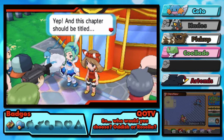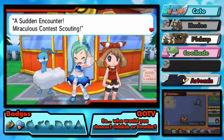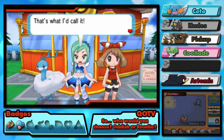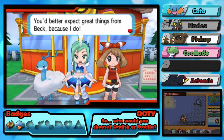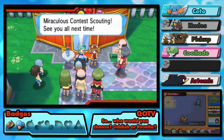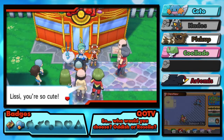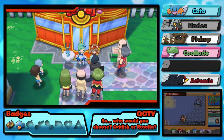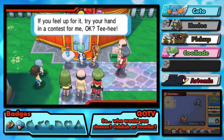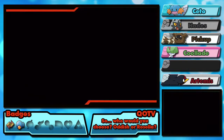Beck's story begins today — and this chapter should be titled 'I have had enough of you.' A sudden encounter — miraculous contest scouting — that's what I'd call it. I'd call it the one where Beck has to talk to somebody really irritating who delays her journey. Everybody out there had better expect great things from Beck! Right — I'm not going in there, I'm not doing contests right now.